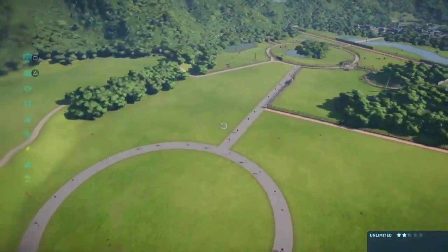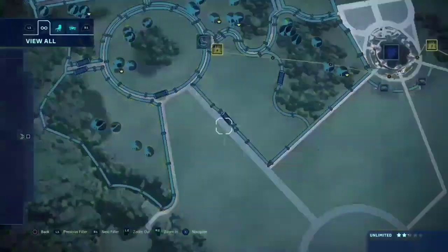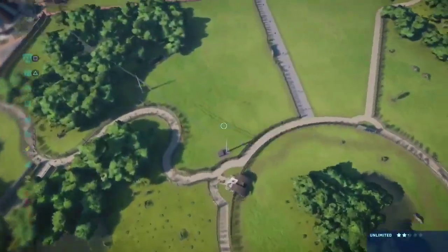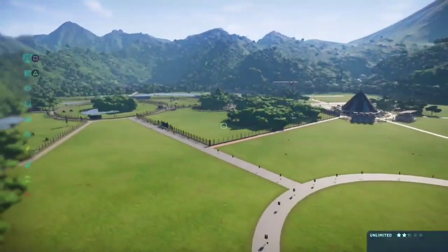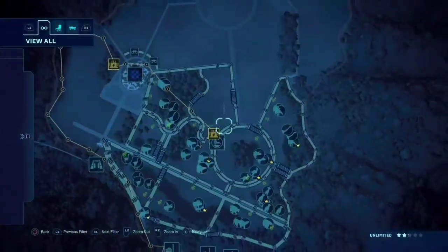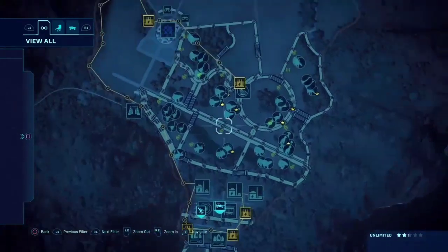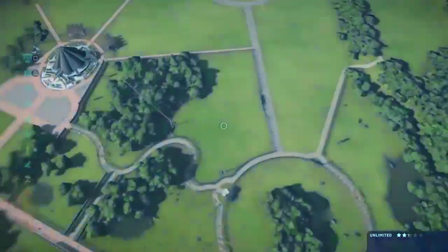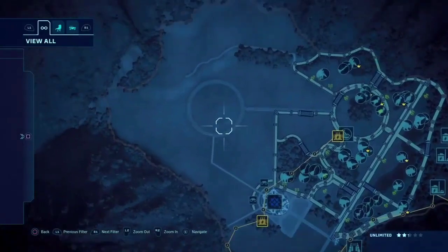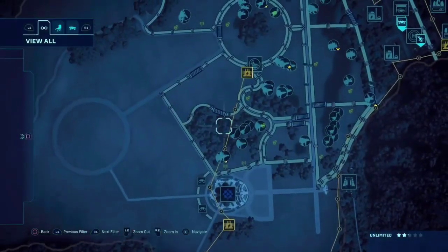Hey, what is up guys, this is the Dino Gamer back in another video. Today I'm here with another Jurassic World Evolution, and we are going to continue putting every single species of dinosaurs into this park. Right now I'm a little concerned — there's only like 20 species on this island so far, and we still have like 36 species to fit in with this much space.